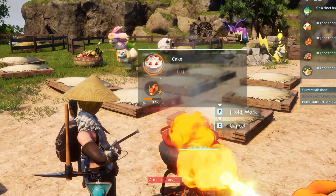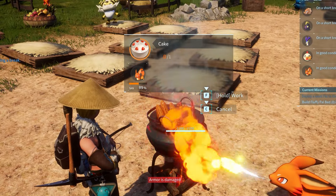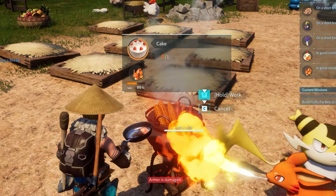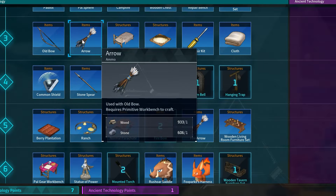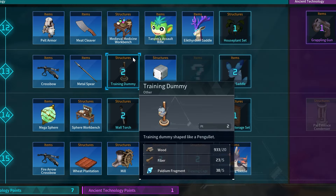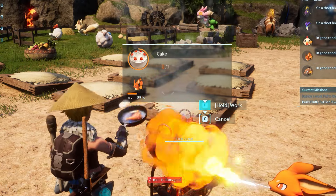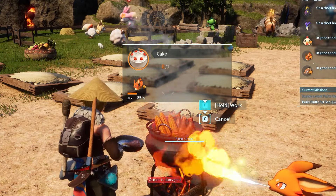Next we need to craft the cake. The cake takes a ridiculously long time to craft in the early game. To make your life easier, assign pals with the kindling ability to cook the cake for you. Later in the game you'll get upgraded kitchens to speed things up, but that won't be until the high level 40s. For now you are stuck with slow cooking. You can always craft additional cook pots and assign multiple kindling pals to make it a little bit faster.